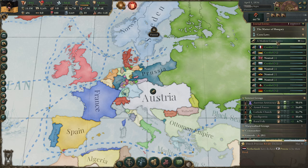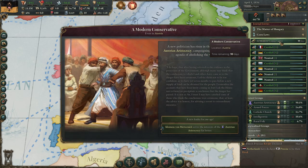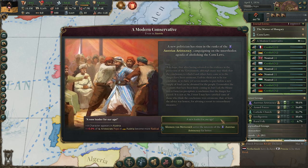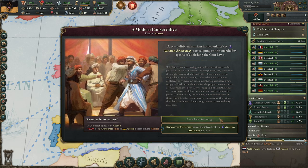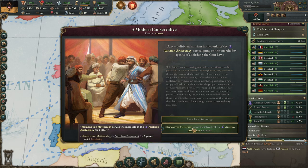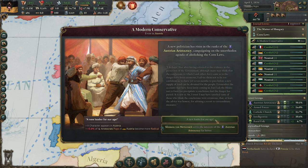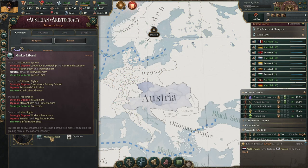It's the 1st of April, and we have the event from the Corn Laws: a Modern Conservative. Because you have export on corn, you will get this event. You can click on 'A New Leader for Our Age,' and that way we get a Market Liberal. That is Clemens von Metternich — but no, that's the old one. You just have to click this one and then you get a new one: now we have Adolf Debert.